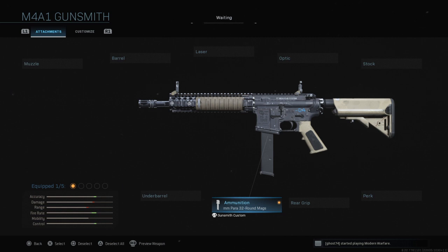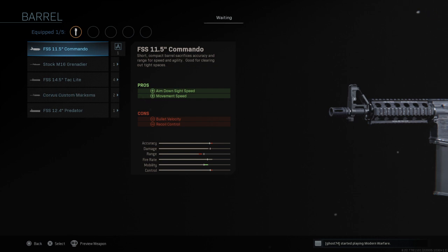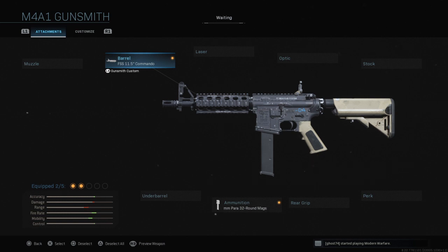This is going to be more or less a CQC, or close-quarter combat gun, so we're just going to kit it out for short-range. For barrels, we're going to go to the FSS 11.5-inch Commando barrel, which is the smallest barrel you can get. It will give you increased aim-down-sight speed and movement speed because it takes off a bunch of weight. Cons are bolt velocity — rounds don't have time to speed up inside the barrel — and recoil control. But you shouldn't worry too much about that since you'll be engaging at close distance.